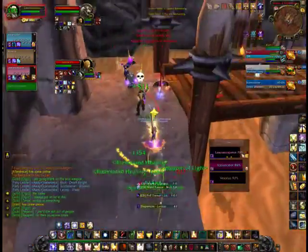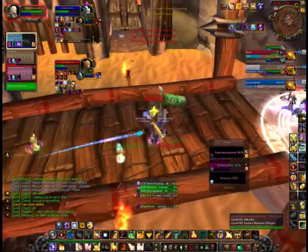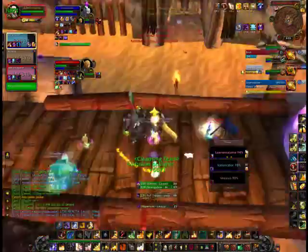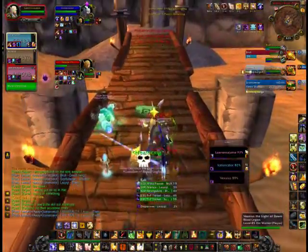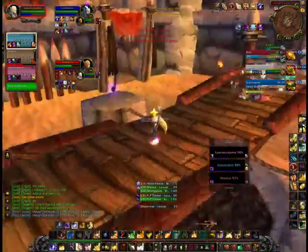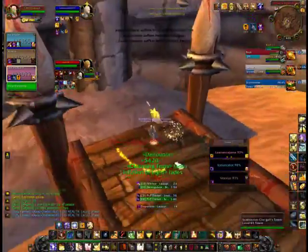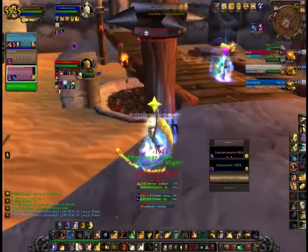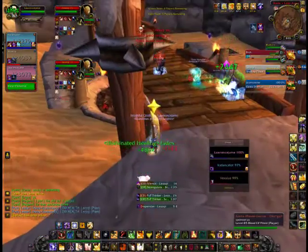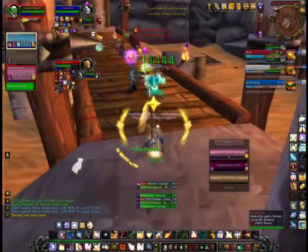Holy Radiance right back up. Right there I Hoj the Shaman because we can get some burst off. I plan to silence him right out of it — silence him right there — and we're still doing a lot of pressure to the Priest. I also bopped him just so we can get some more damage off and not have to worry about a stun. You see I'm just swapping bridges because they're all on top of me over there, so I just go to this side. Right here I get a good chance to Divine Plea, so I just go ahead and use that. I'm mainly keeping my warrior free of CC and topping off the DK's target as much as possible.